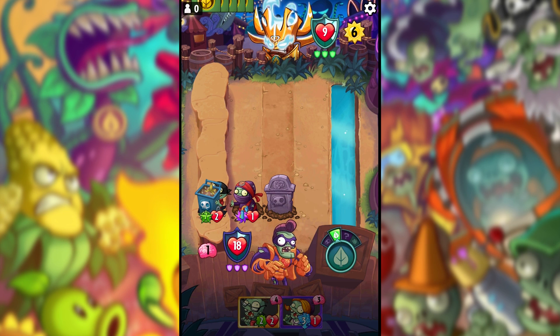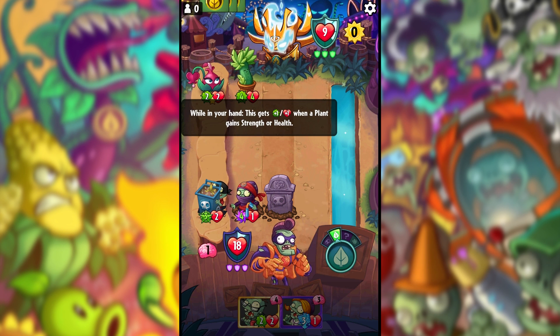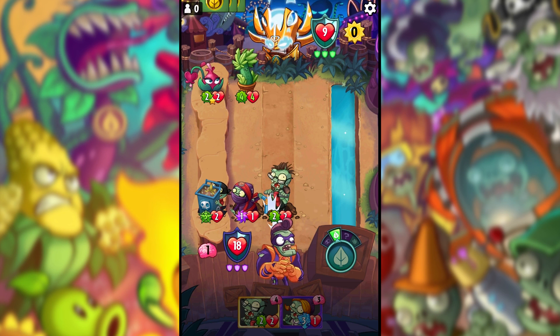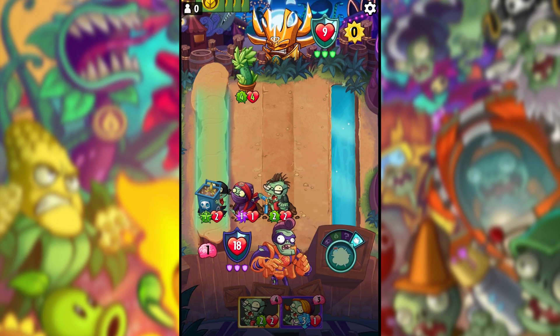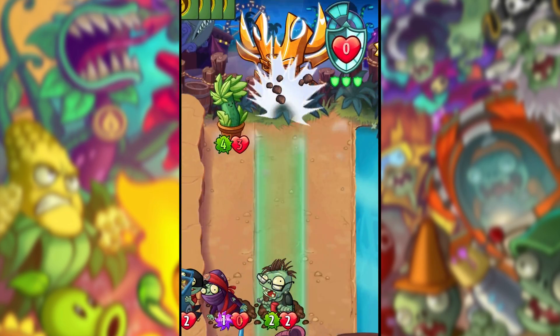I'll put a Pogo Zombie down so we can bounce something in the left lane, and hopefully that's good enough to still win. He's placing a Potted House. If we get the right blocks, we will win the game at the end of this round. Come on, don't block three — block two!